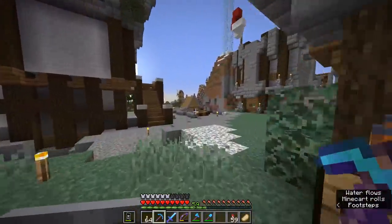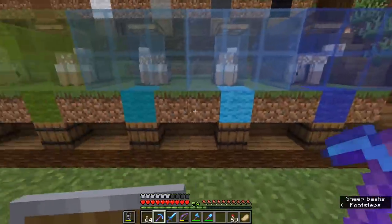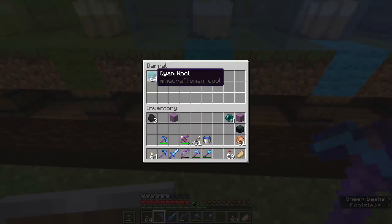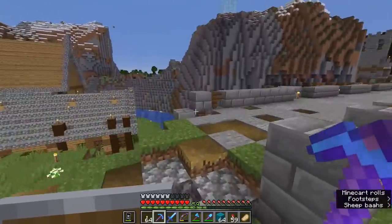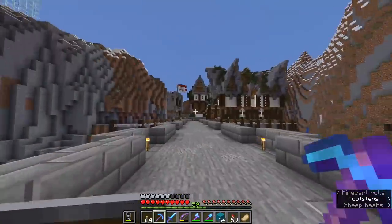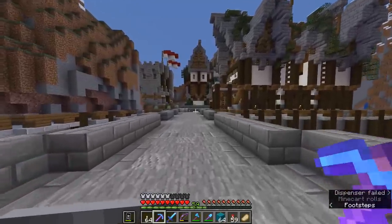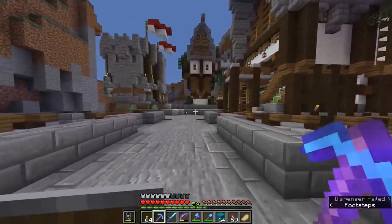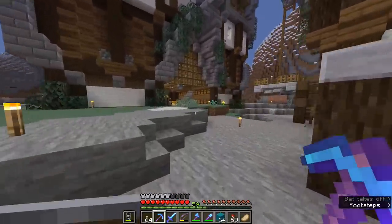I'm going to grab some cyan wool. Looks like we've got a decent amount — I'll take all but one stack so we'll have plenty to make beds with. I think this should be okay. One last thing I need is some obsidian to make a portal in the Nether and a flint and steel to light it. Aside from that, I think we're pretty well kitted out.